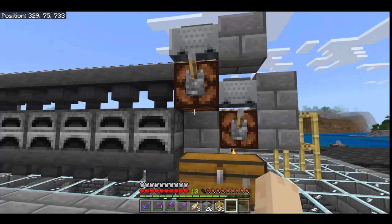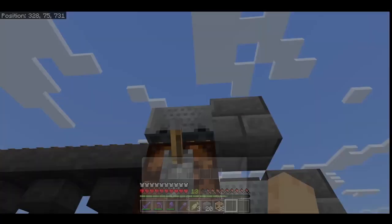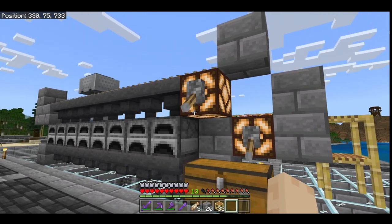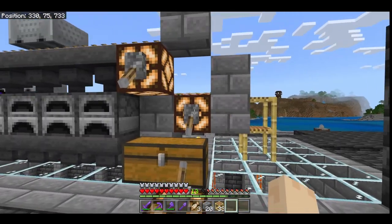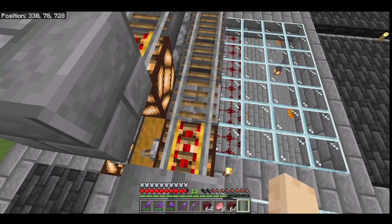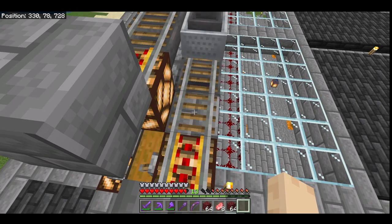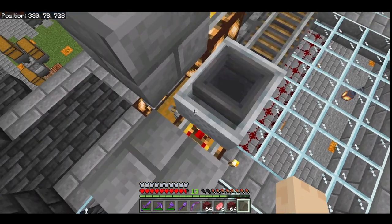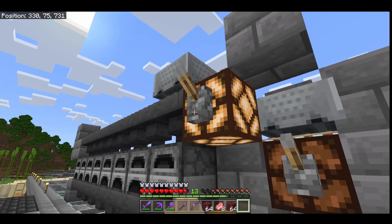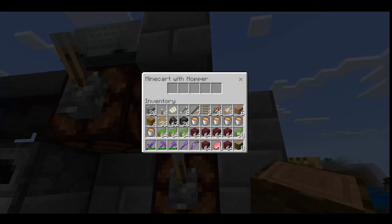That's better — now you have access from the front. You can open this minecart and put your fuel in, and open this minecart and put the things you want to cook inside. One quick correction: I made a mistake — you don't need five powered rails, you only need four. Don't place two on this part here because the minecart will stop on the first unpowered powered rail when you turn off the lever. This way it stops so you can access the front.